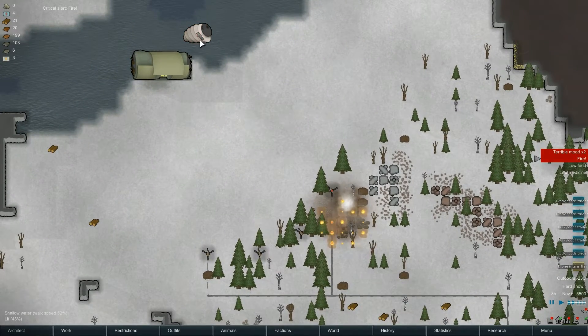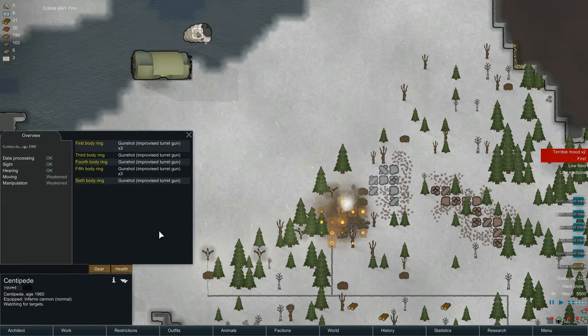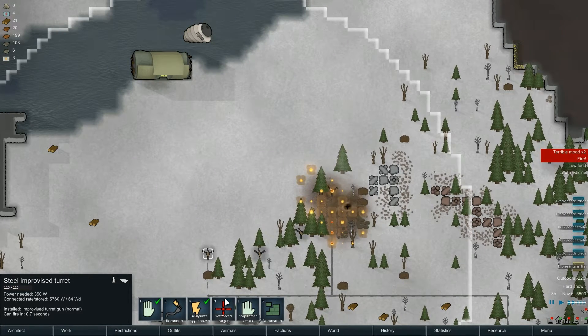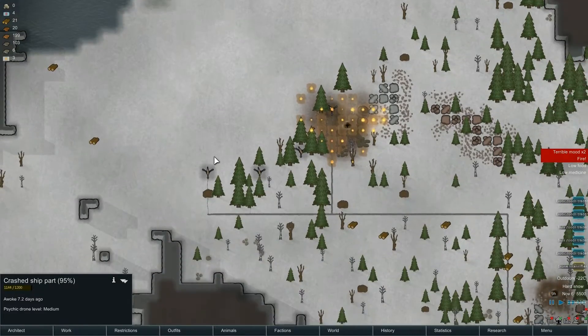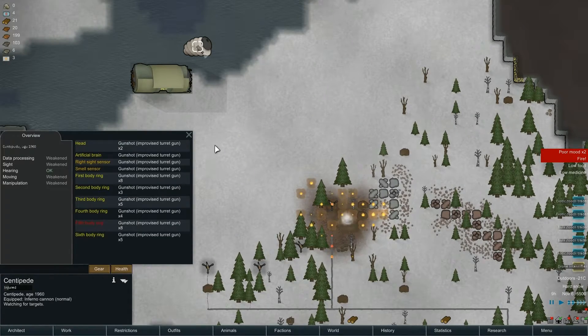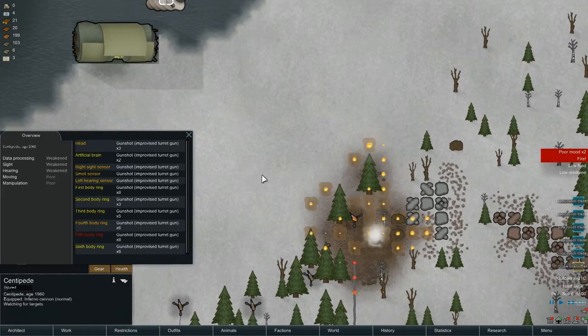Oh my god, what is he carrying? An inferno cannon. That's really going to help me - we might actually struggle to kill this dude. But he's taking a number of shots. While three of them are attacking that, I'm going to get one of them focusing on the crashed ship, at least give us a chance of destroying it, which is ruining everyone's moods. Oh look, we've got a cooking squirrel down there - we won't have to cook it at all, it'll already be roasted.